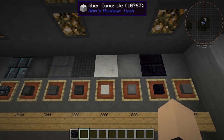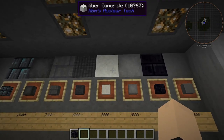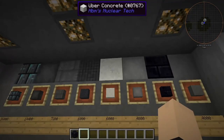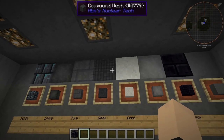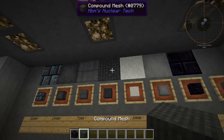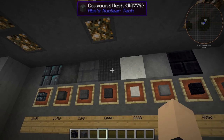It's reinforced stone. Our next big one here is our uber concrete, which turns into that at some point — so probably don't want to make your whole base out of that. Next we have our compound mesh at 6,000 blast resistance, which is actually pretty freaking good.